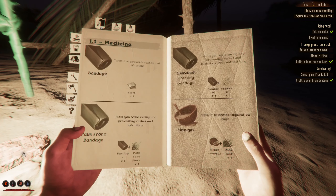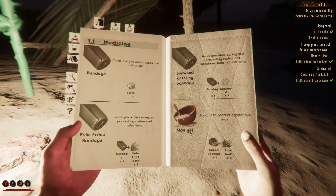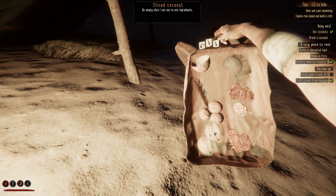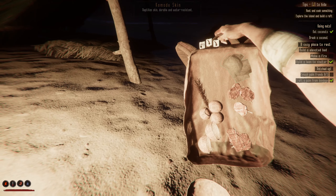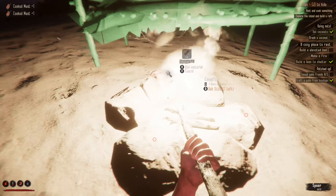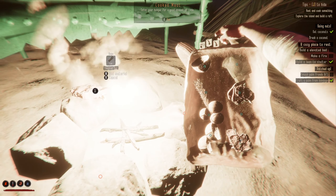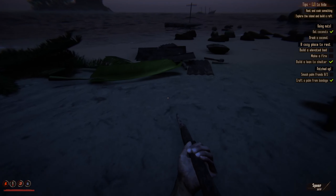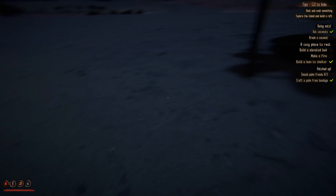Let's look at the bandages — we need sliced coconut and three aloe leaves to make aloe gel. Let's put our bag down. We have the aloe gel, we used all our aloe leaves. I wish I could swap some of this stuff around. We got this — where's my axe?